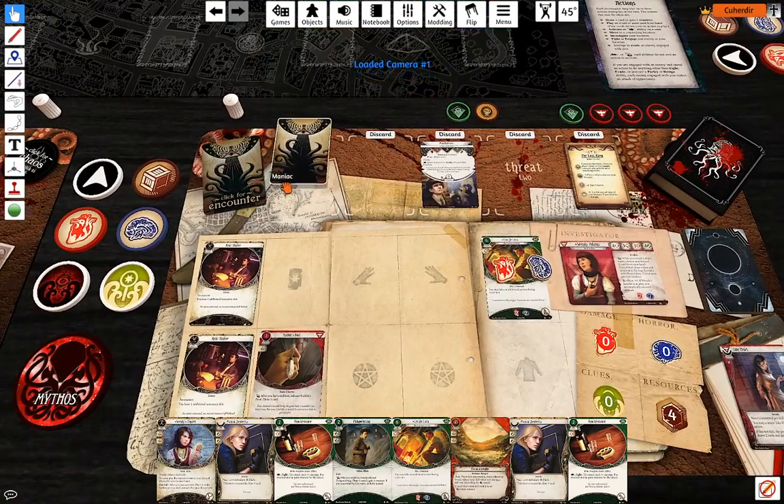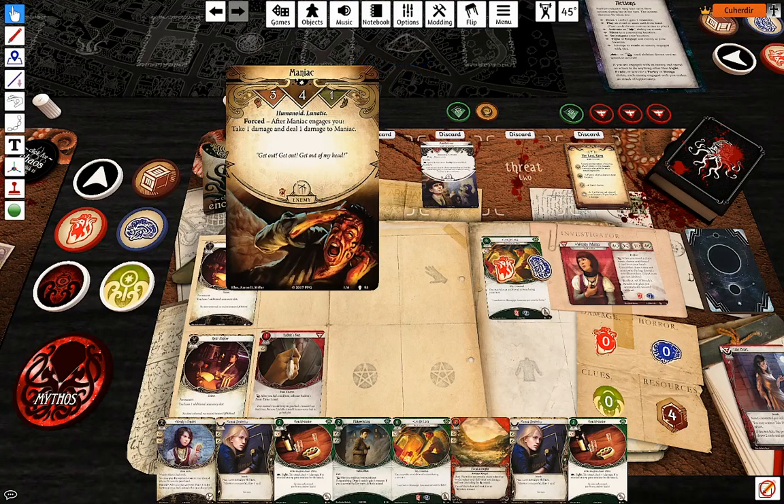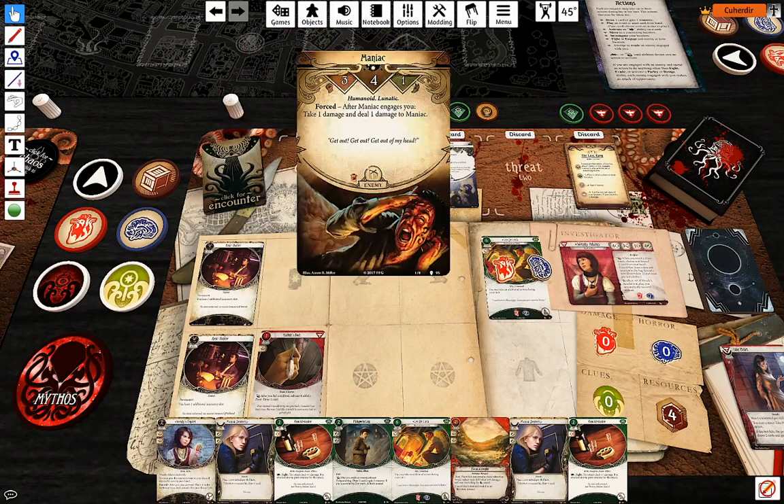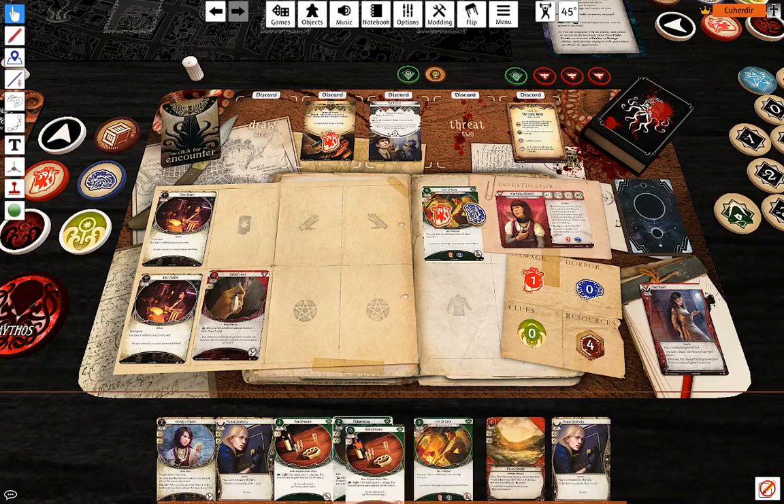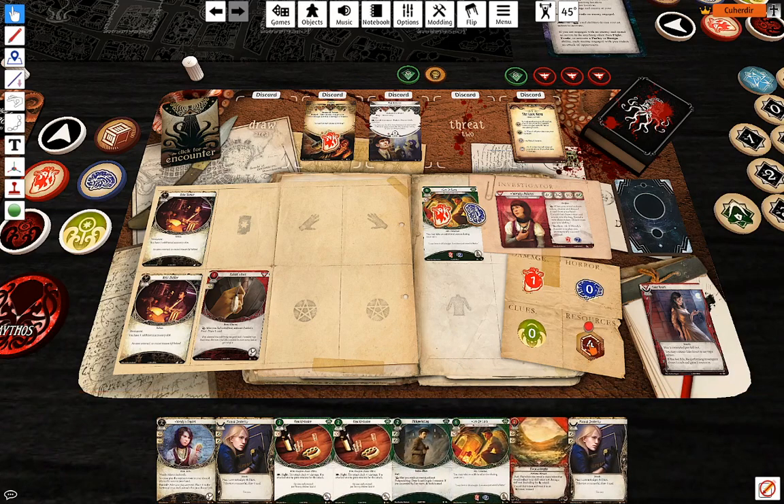Doom. Doom and encounters. A maniac — that's something we might want to kill at some point, but it's a very reasonable thing to get.